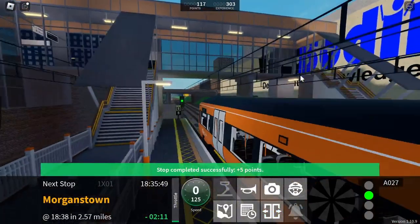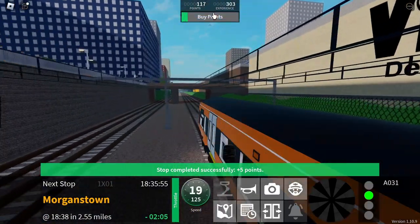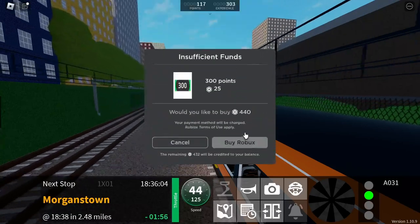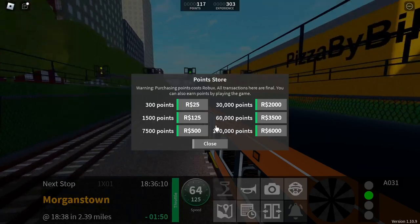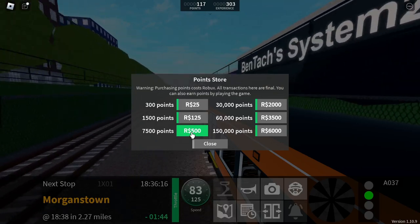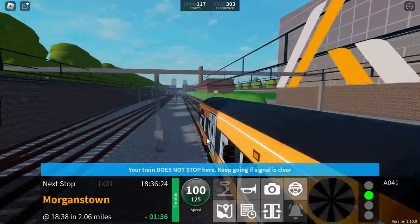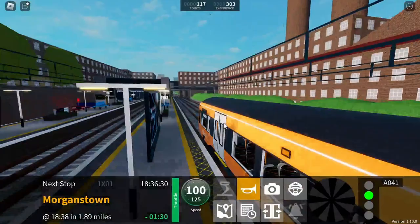My train sounds really glitchy now. 117 points — that's not much but I think I can make it. The next station will be Morgan's Town. I wish I had like a thousand Robux — I could buy two of these. If I bought two of these that's quite a lot of points.